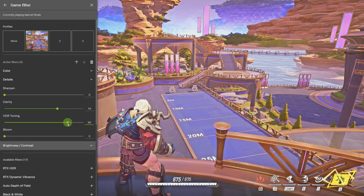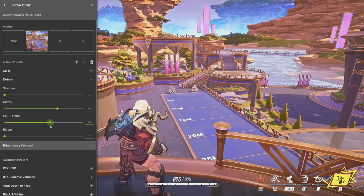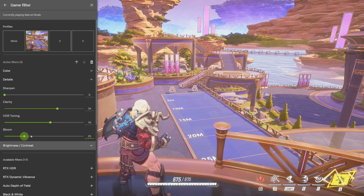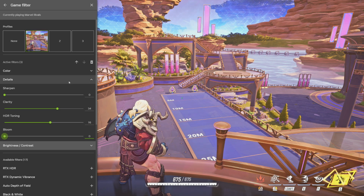HDR tone mapping — if you go too far to the right, it's going to be a little bit too bright. So I have it down around 16. Bloom — you never want to add that, because it's just going to create white on your screen for no reason. Don't do that.